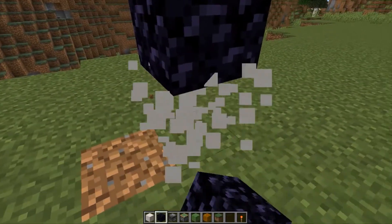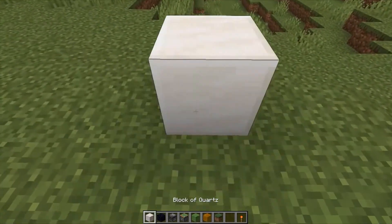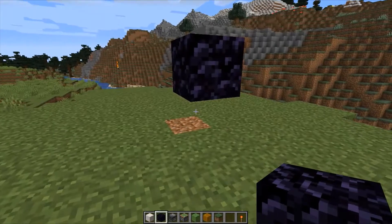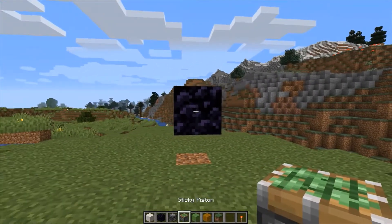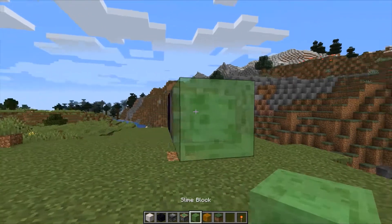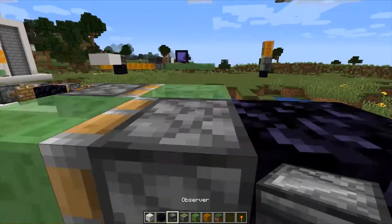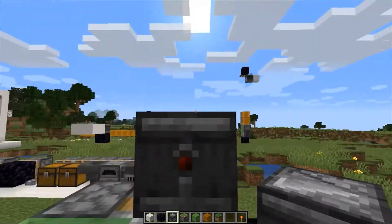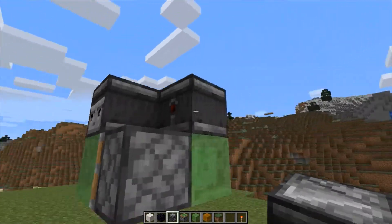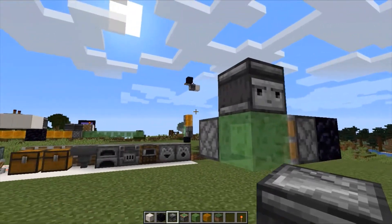So let's start building our flying machine. We are going to start one block up. To make a flying machine we are going to place a sticky piston, a slime block, a sticky piston facing the other way, a slime block, an observer facing into the air above the first sticky piston, and an observer facing into the air above the other sticky piston. And here it is — our flying machine. It's that simple.